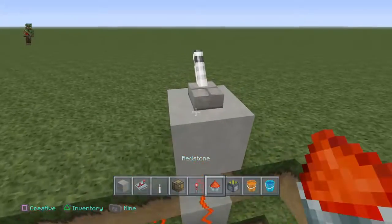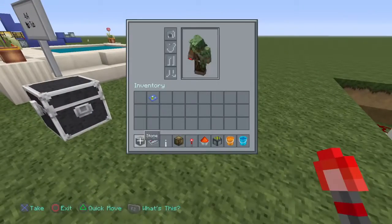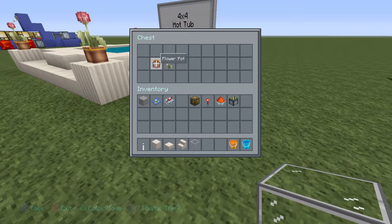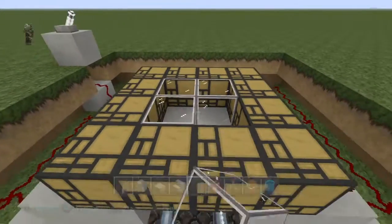Now we are going to need the other cosmetic pieces of this. Let's go ahead and store all of that stuff up. We are going to need the lever again, and whatever block you are going to use for the outside. You're going to need some slabs, stairs, and glass. I like to use some decorations like flower pots and such. The glass goes right in the middle.